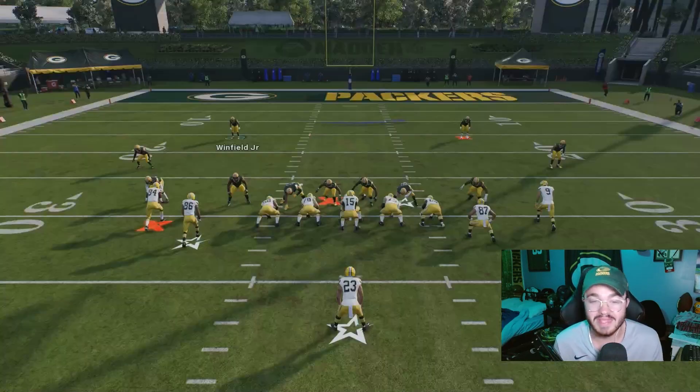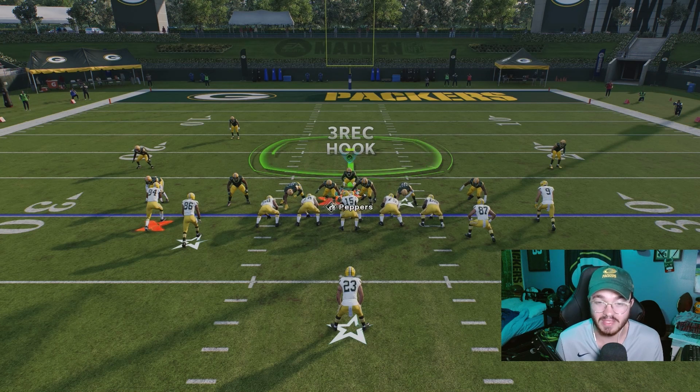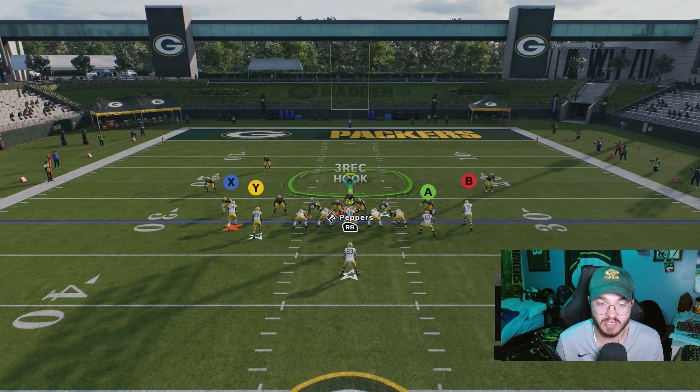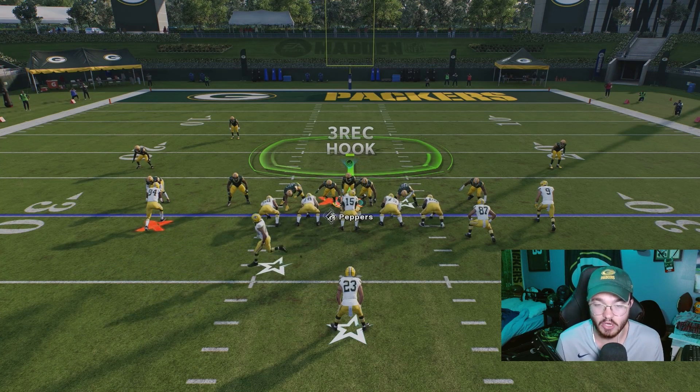Obviously it doesn't always work every time, but it can happen. You want to bring your user down to hover over the A-gap, sit right there in the middle of it, and then get back and play your zone defense.